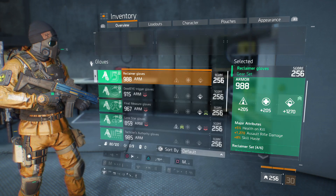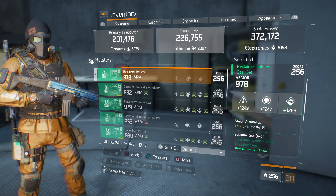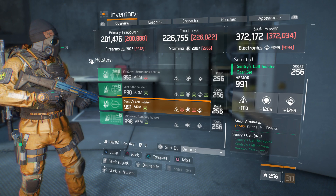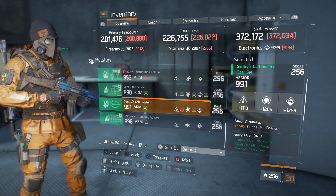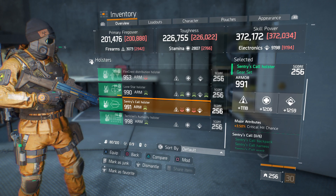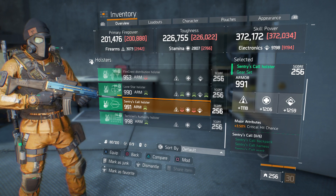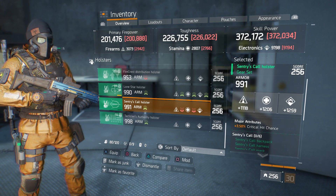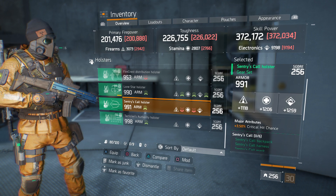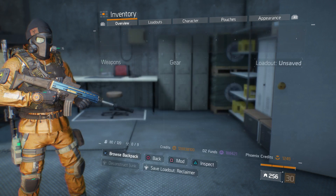We didn't get any gloves this time. For holsters, we got one — a Citadel holster with 991 armor, 1118 firearms, 1206 stamina, 1259 electronics, and 3.5% critical hit chance. I'd leave everything except the firearms — that 1118 firearms needs to get up to 1272 as soon as possible.